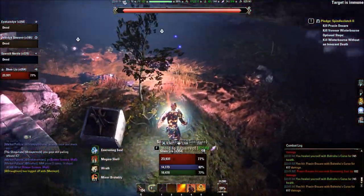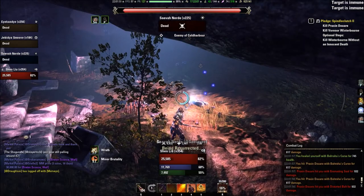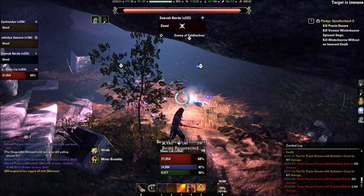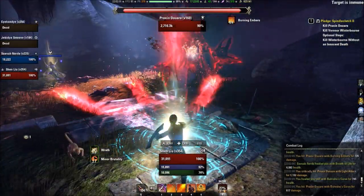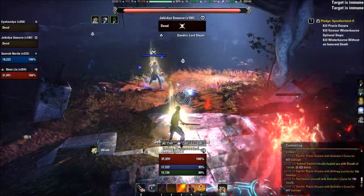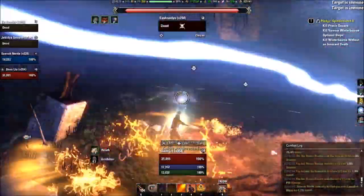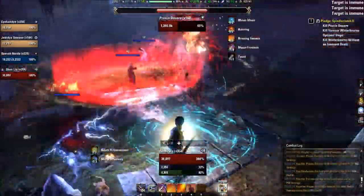He does cast a weird rune ability — I'm not sure exactly what it does, but it doesn't seem to do that much damage, so you don't need to worry about it. We almost wiped there but managed to save it. So we're just gonna skip the rest of the fight.